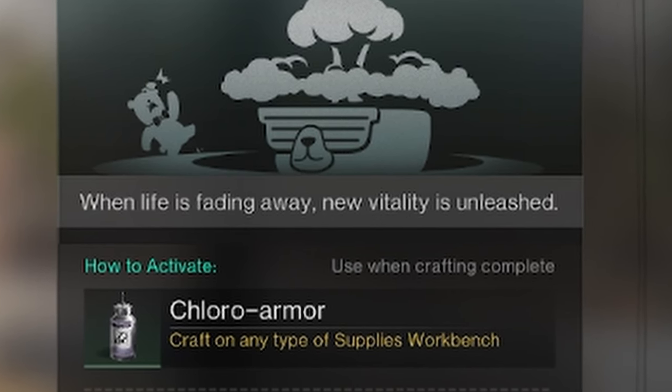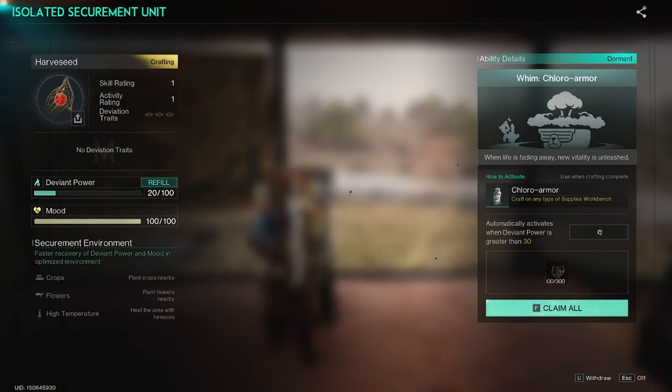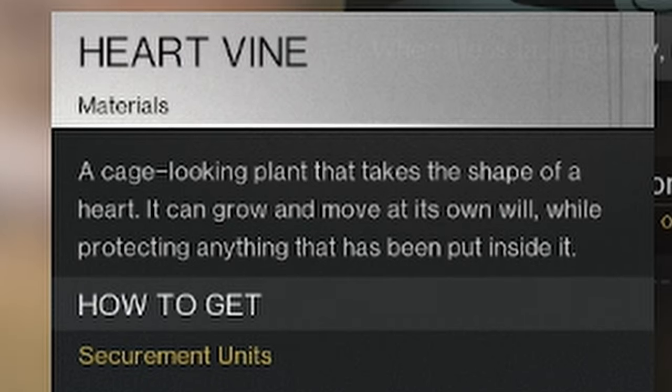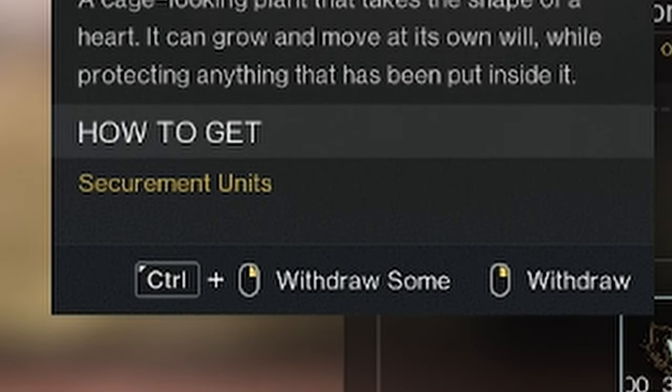When life is fading away, new vitality is unleashed. While you have the Harvseed in a stasis chamber, it will produce the material Heartvine — a cage-looking plant that takes the shape of a heart. It can grow and move at its own will while protecting anything that has been put inside it.